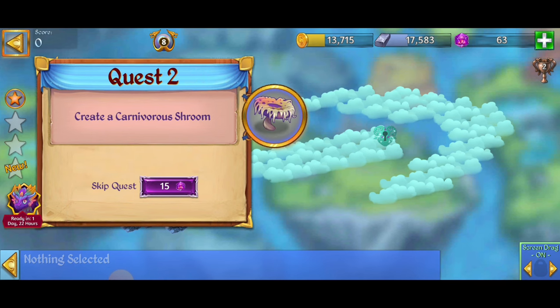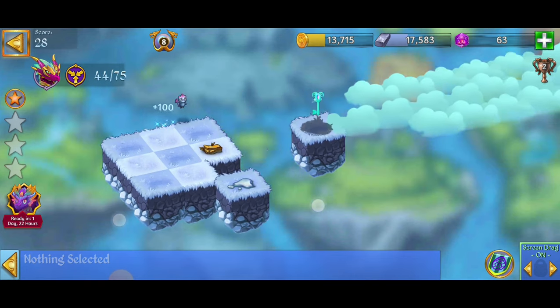We're going to have to merge 5 rain puddles at once, create a carnivish shroom, and destroy a rotten zomblin — 6 of them. Let's get this started.